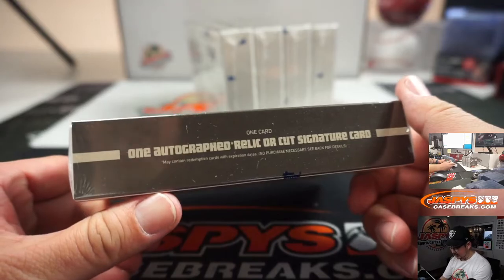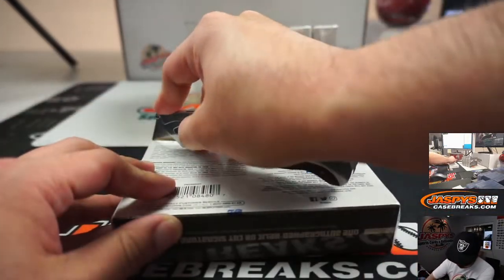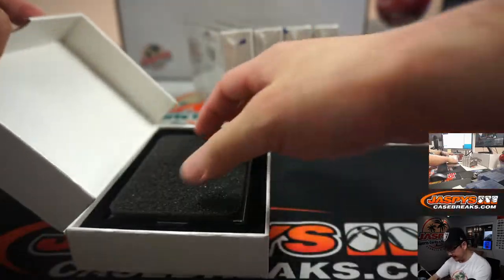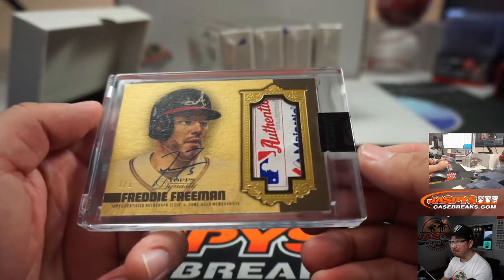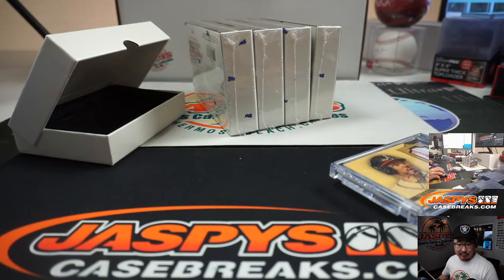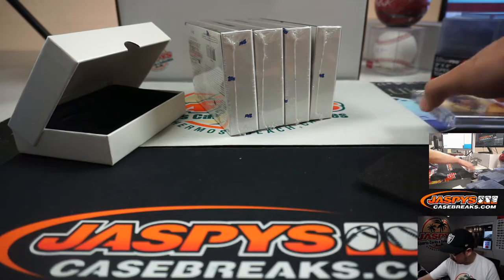Another one — an encased card, or cut signature, is a possibility too, per box. Just like that Panini new release we're doing today. I think this does have sponge over it — yes it does. It's Freddie Freeman, and it's a one-of-one. Majestic tag and autograph — Freddie Freeman. Out of fives and under gets the train whistle. Who has Freddie Freeman? That will be for Liam Mahoney. All aboard the Big Hit Express! Woop woop.